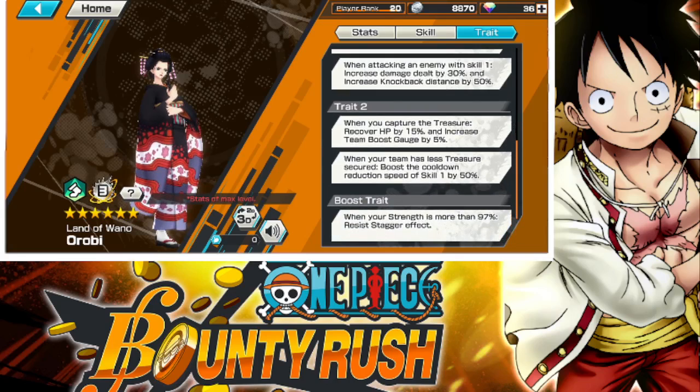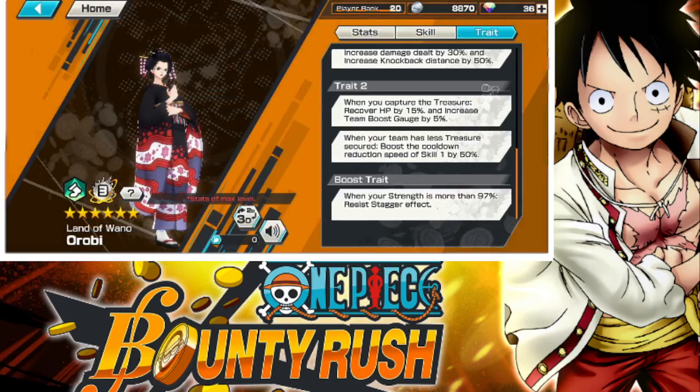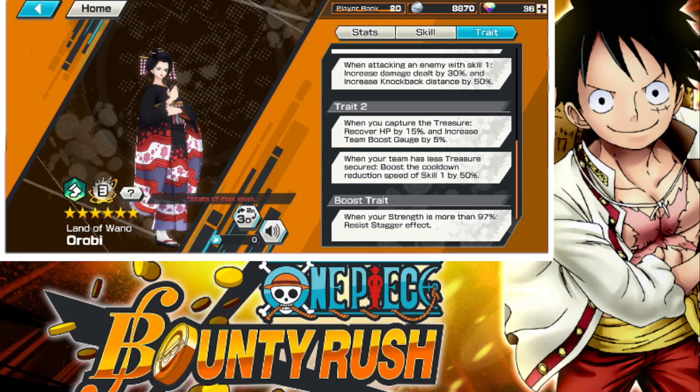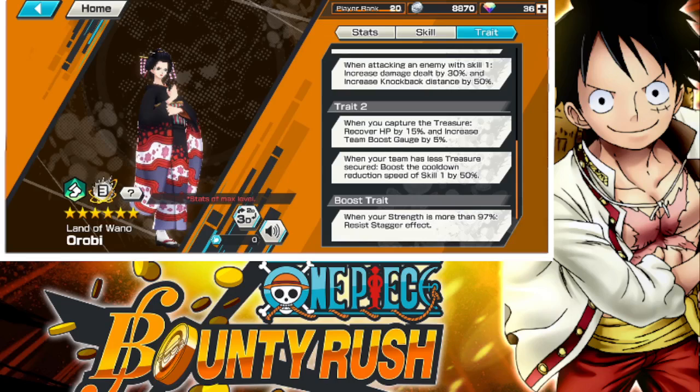Trait 2: when you capture the treasure, recover 15% HP and increase team boost gauge by 5%. Then the next one: when your team has less treasure secured, boost the cooldown reduction speed. So this will go from 28 to 14 seconds. 14 seconds is not that bad — I say that's actually pretty good for a cooldown, if you're under obviously lower.